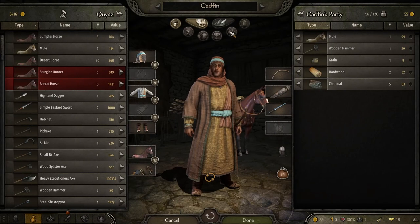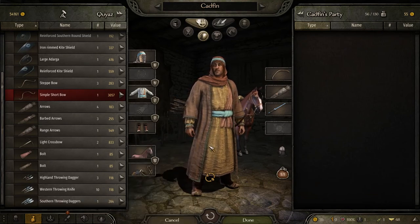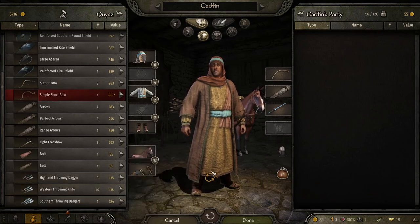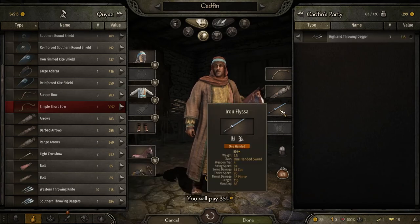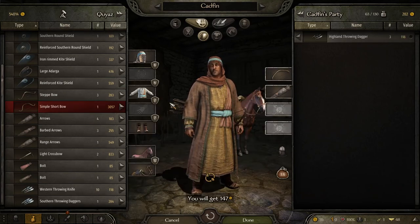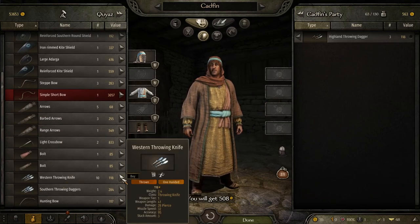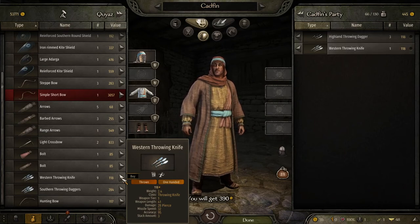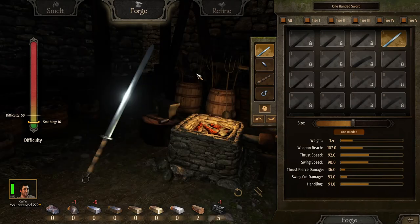Let's go to the trade screen one more time to check. Yes, this city does have Southern throwing daggers. You're going to need as many of these as you can get, though the other items are also useful. First thing we're going to do is sell our sword, our bow, and our horse — we don't need these. Then we buy the daggers and we're good to start.